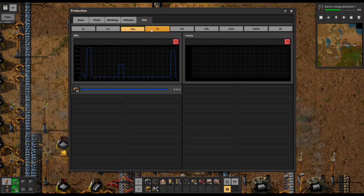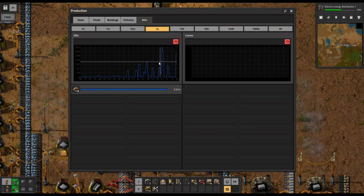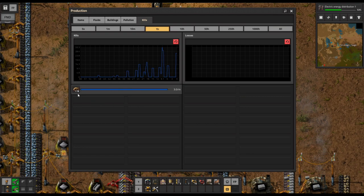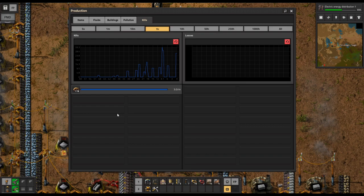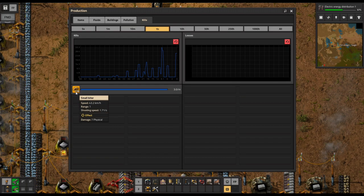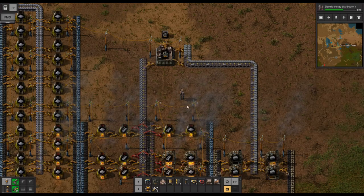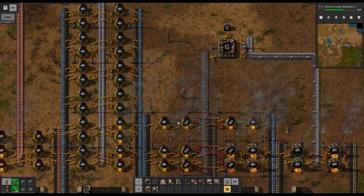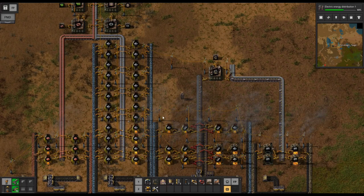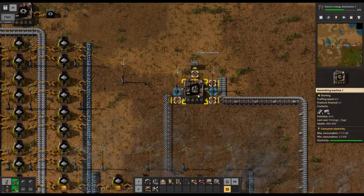Looking at kills, going up to the one-hour view, you can see the scaling up of what we're getting hit by. We're approaching 200 enemies that we've had to kill. If we reach a certain point — we're not nearly there yet — but as enemy attacks continue to scale up and we're sending more pollution their way, you can reach a stage where it's actually worse for you not to go out and clear some of their nests, because you're spending so much effort and resources, throwing them into your turrets and bullets. Not there yet, but we'll need to watch out for that and eventually go on the offensive.